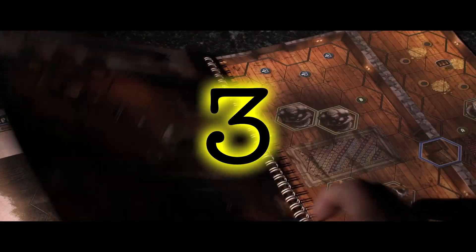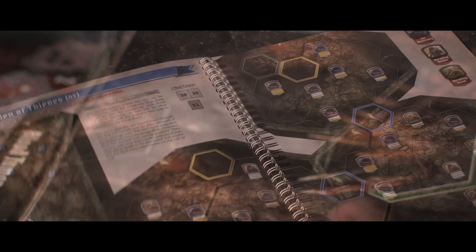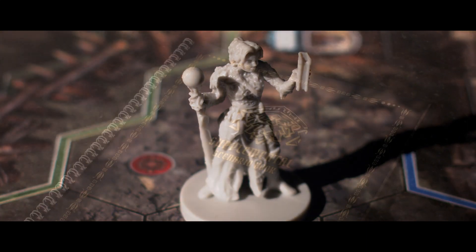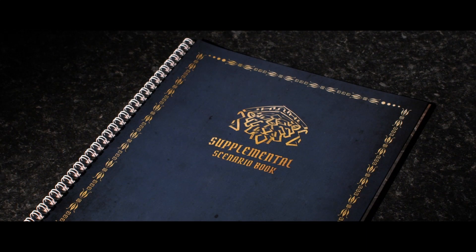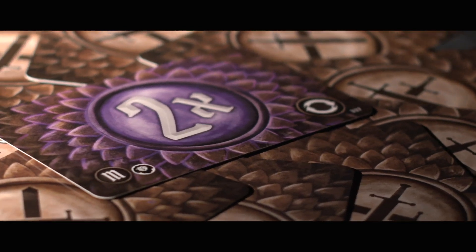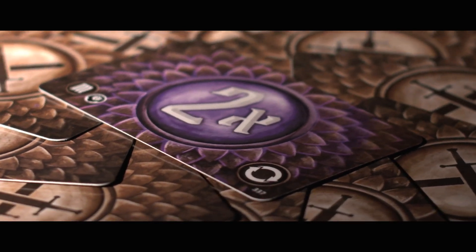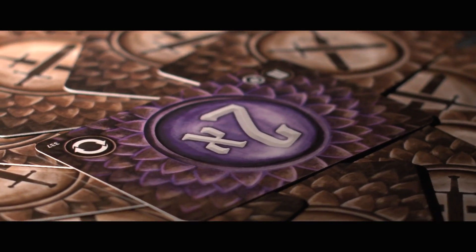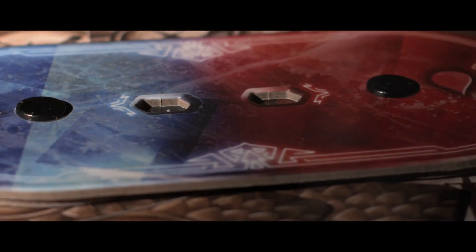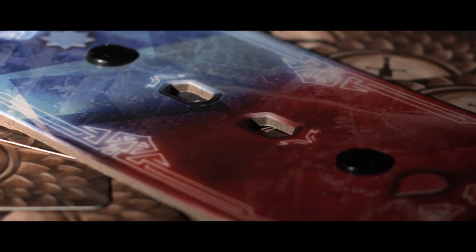Number three: the size of it. There are 25 scenarios in Jaws of the Lion, whereas Gloomhaven the core set had at least 95, not counting side scenarios and unlocked scenarios. Gloomhaven the core set is a behemoth, and whilst that is one of its main selling points, it's a game that will demand a massive amount of your game night time if you want to enjoy the full product. I have had relationships that demanded less commitment than Gloomhaven the core set does. My friends and I met on a regular and semi-regular basis for over a year to play this game, and we still haven't completed it, as life inevitably gets in the way over such a long time.